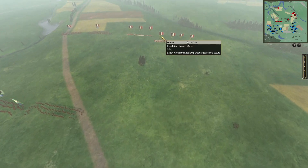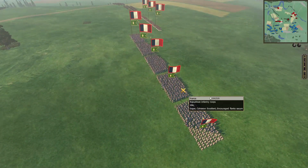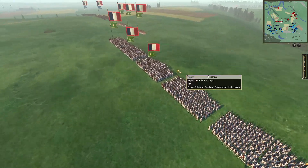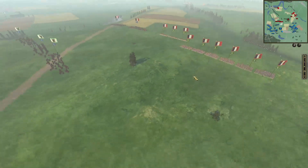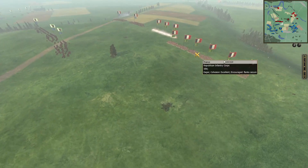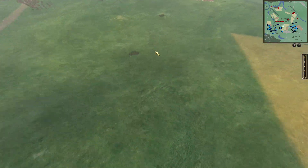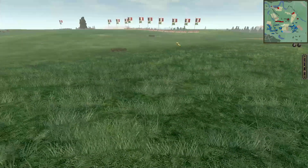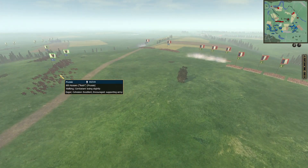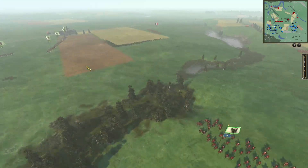We're spotting our first French infantry on this flank. One thing about revolutionary France is their troops get a marching speed bonus, because historically they did march really fast compared to most armies. That's why they're able to seize pretty good terrain — they've got a bit of a hill. The Prussians are now forming up, and a few of my Hussars got shot but nothing too crazy.